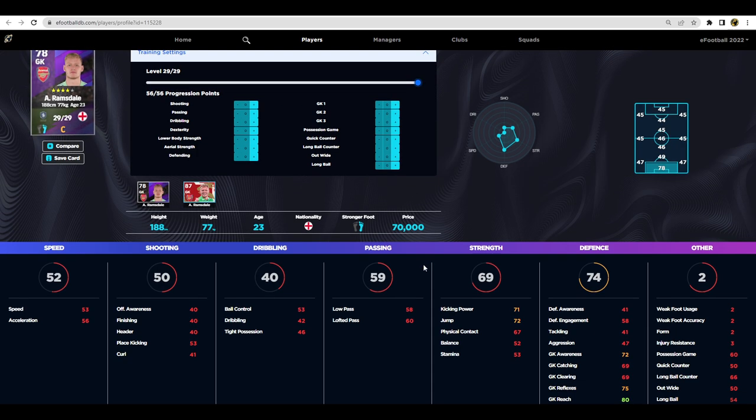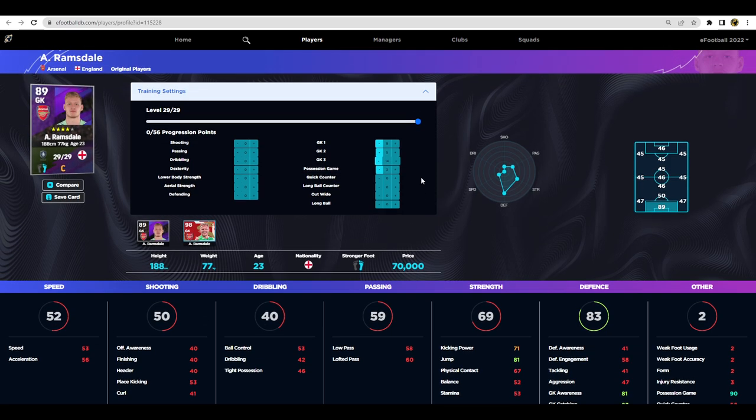Comparing with Ramsdale's standard edition at 70,000 GP - he's one of the best keepers for a starter-to-mid-range squad. His standard card is let down by clearing and catching, but check out my goalkeeper video - the two main stats you really need are reflexes and awareness. Once you give him possession game up to 90, pump most remaining points into reflexes, and then address clearing. Reflexes is the biggest attribute you want to prioritize for your training progression points.